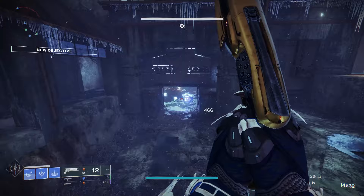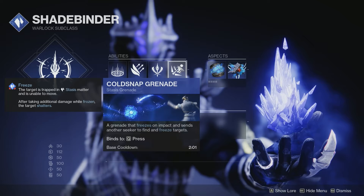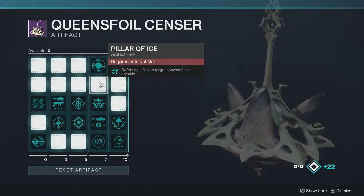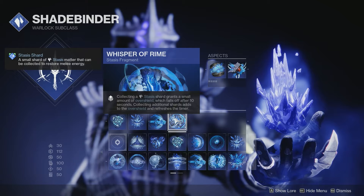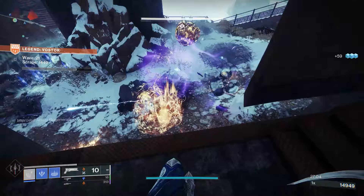For the second setup, if you wanted to use the Cold Snap Grenade by itself without the Bleak Watcher, there is a very good setup here. I'm still using the Healing Rift with Burst Glide, Penumbral Blast, and obviously the Cold Snap Grenade. For aspects, I'm still using Ice Flare Bolts, but I switched Bleak Watcher for Glacial Harvest — freezing targets creates stasis shards around the frozen targets, and higher tier combatants create more shards. The other two fragments: Whisper of Conduction — nearby stasis shards track to your position, plus 10 to resilience and intellect. And Whisper of Rime — collecting stasis shards grants a small amount of overshield which falls off after 10 seconds; collecting additional shards adds to the overshield and refreshes the timer. So as long as you're consistently freezing targets, you're getting free overshield tracked to you, and picking up stasis shards also gives you melee energy.